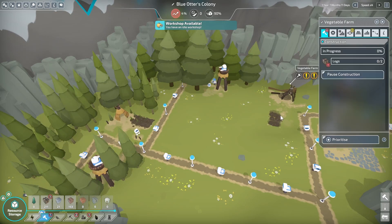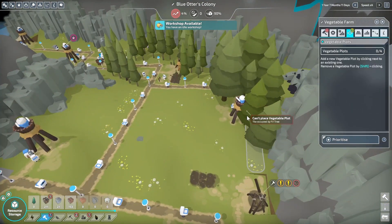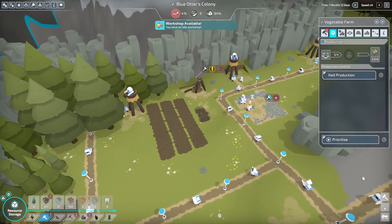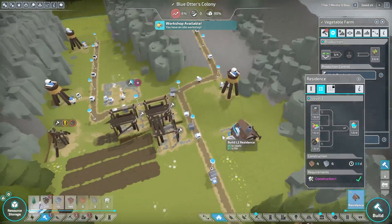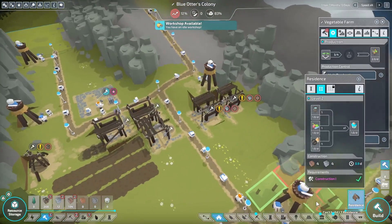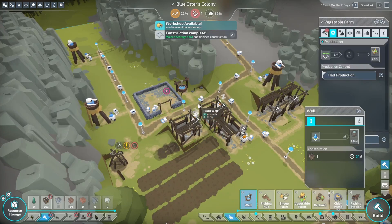I think we can probably do that. We're going to prioritize by placing some vegetable plots — I'm going to put one right here. We'll have one, two, three, and then the fourth one there. That veggie plot done, we will have some residences we can put right here. Now I need a well — just going to put it right there.